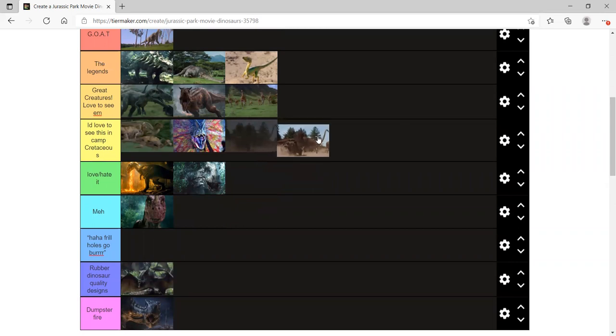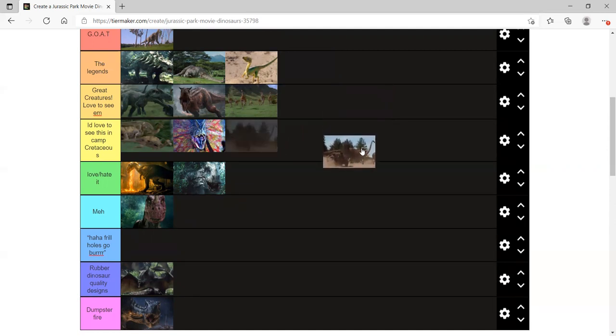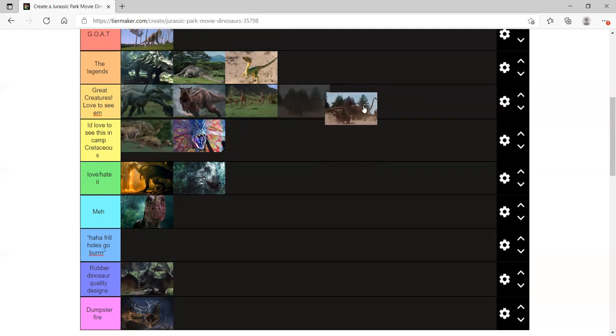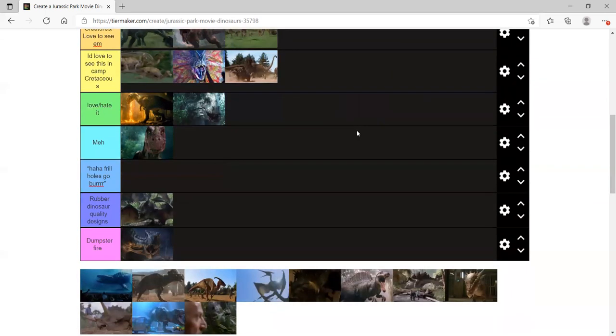Mamenchisaurus — I like to call it Diplodocus because if you look at its maquette it's literally a Diplodocus body with a Mamenchisaurus head and they just slapped the name Mamenchisaurus on it. For what it is in the movie it looks more like a Diplodocus. I'd love to see it in Camp Cretaceous, especially if they go to Site B.